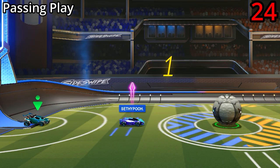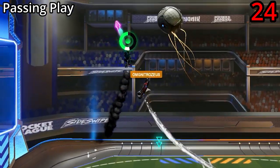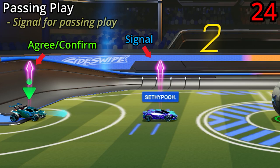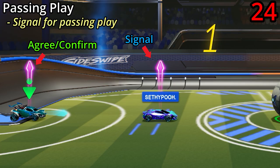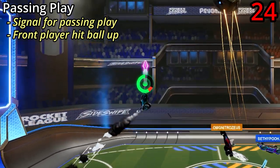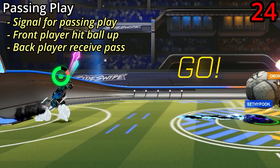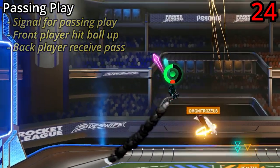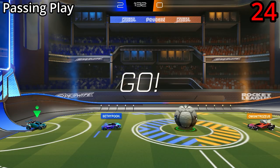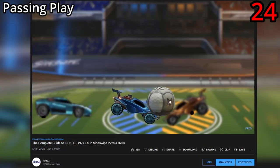Our final kickoff is the passing play kickoff, only usable in 2v2s and 3v3s. To do it, start out by signalling to your teammate that you want to do a passing play, then boost at the ball and try to hit it straight up in the air. The player in the far position immediately aerials up to receive the pass. If you want an in-depth tutorial, check my kickoff passes tutorial linked above and in the video description.